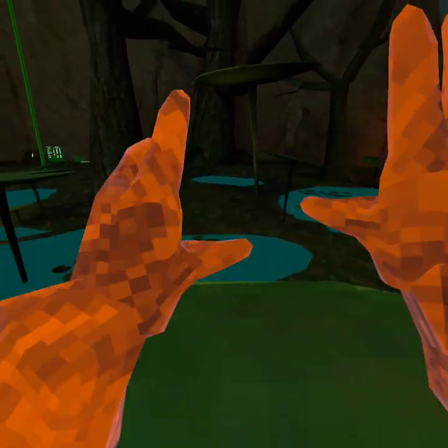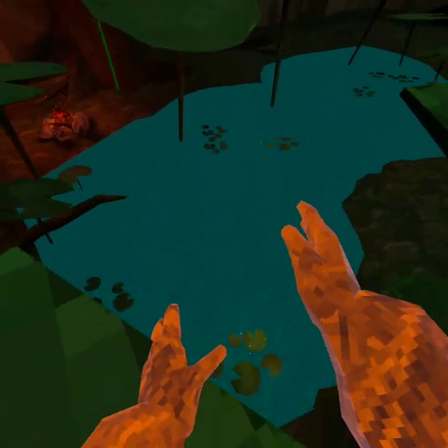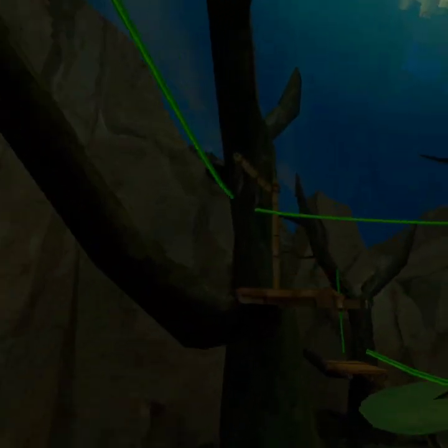These lily pads bounce you super high. Even if you don't bounce straight up onto it, you can still launch yourself into a super flop like this. It's like you're a frog leaping from pad to pad.